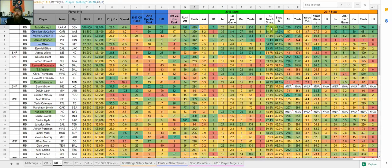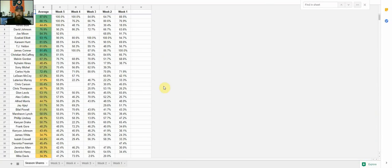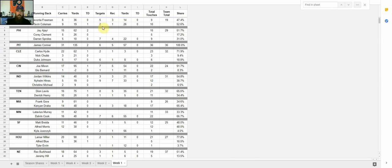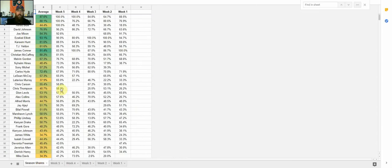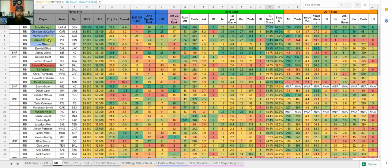The running back touch share is something I provide every week — I break down every team week by week: carries, yards, touchdowns, targets, receptions, yards and touchdowns, total touches, and each running back's share. Todd Gurley has had 100% of the touches in the Rams backfield the last two weeks. You can go through each individual week team by team, or look at the main sheet. You can search any running back and look for a trend — maybe a running back that's starting to get more opportunity.